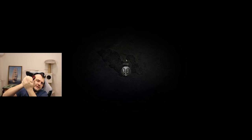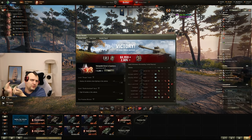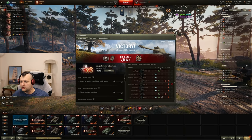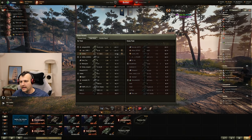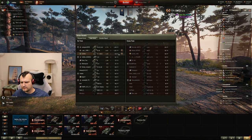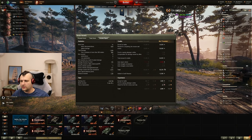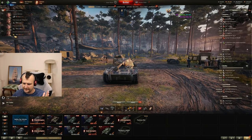Whenever I play in a city map I know I need to do damage. But in an open field I am always tempted to spot more than do damage myself. Anyway: 1,200 damage and 1,600 assisting damage brings us to 2,900 combined. We are third by experience and fifth by damage, and we made quite a bit of profit.